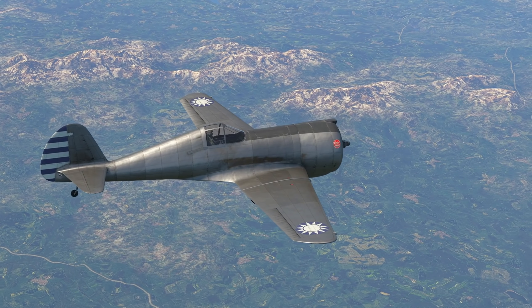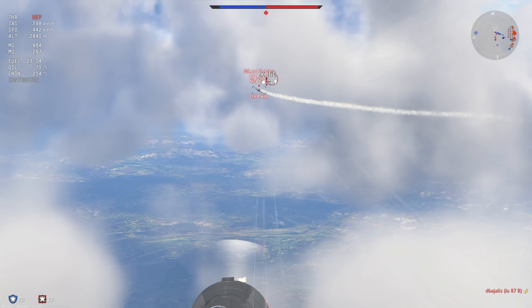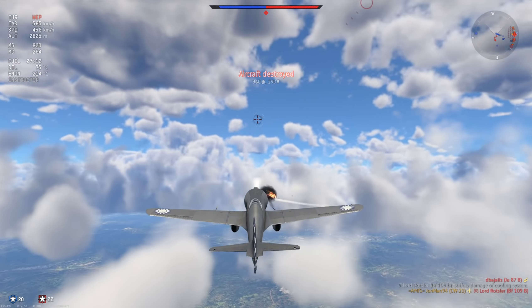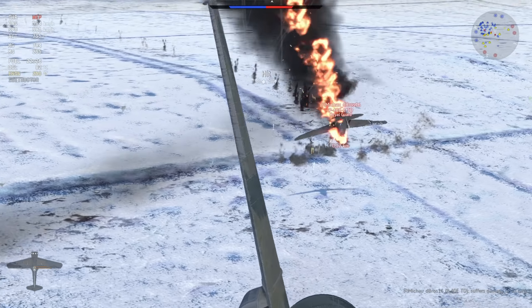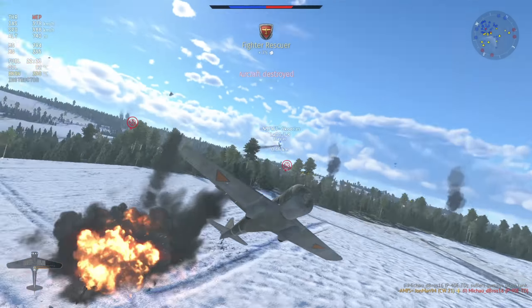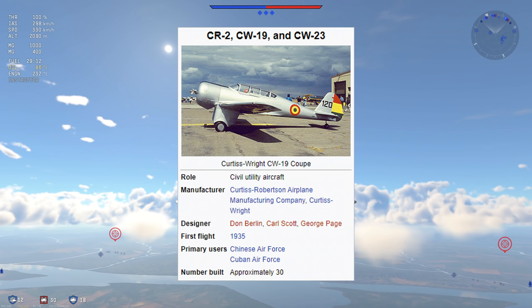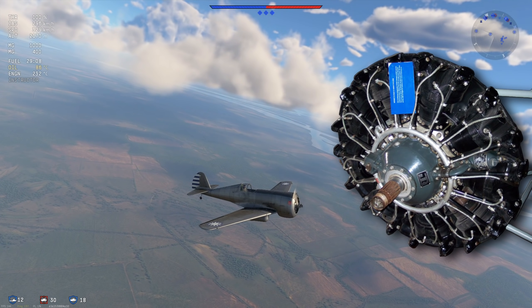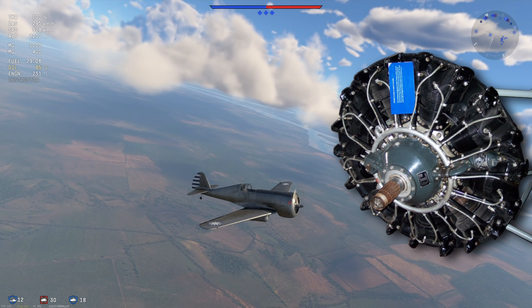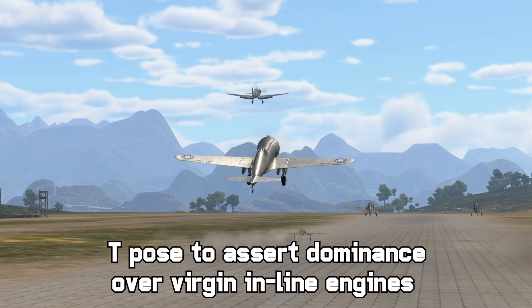The CW-21 is what happens when the engineers at Curtis decided to take the United States Army Air Force's usual fighter plane requirements, shred them into a million bits, throw them out the window in a burning trash can, and build a pure performance machine with whatever they had on hand — that being a two-seater utility plane designed to wield the humble but capable Wright R-1820 9-cylinder radial engine with about 850 horsepower, with just about a thousand available on takeoff.